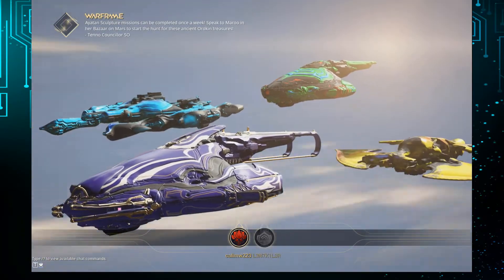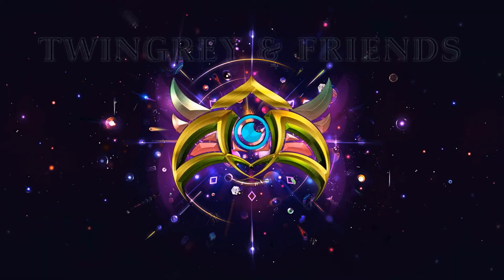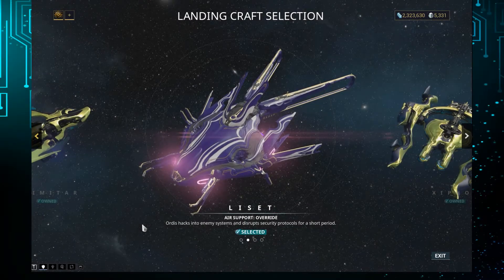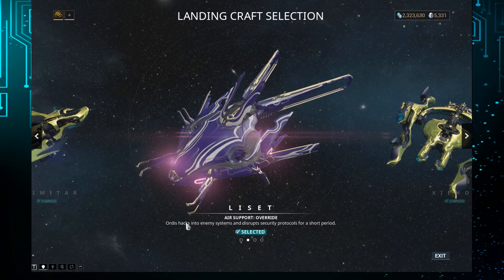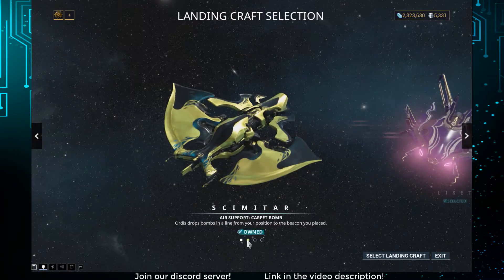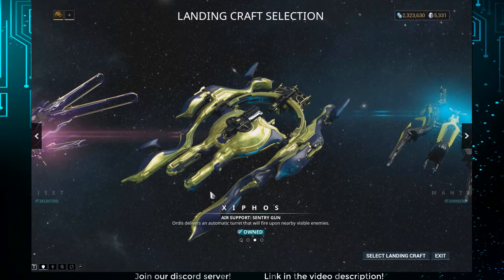Those shameless Fashion Frame fanatics. There is a grand total of four landing craft available to the players, which are Lisset, Mantis, Scimitar, and Xiphos, given in the order of increasing difficulty to acquire.